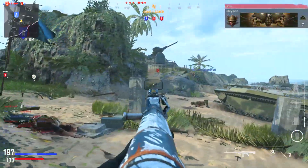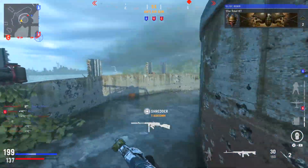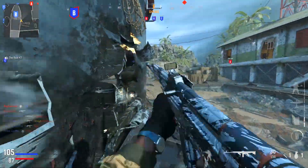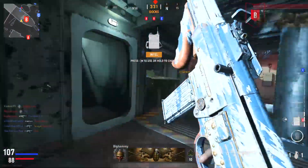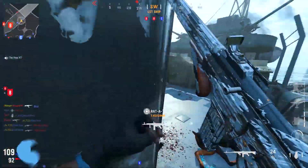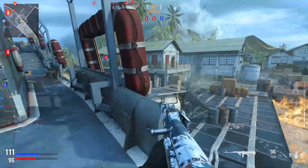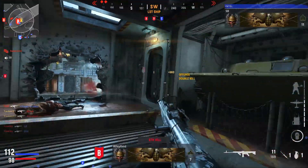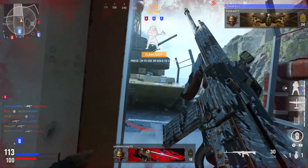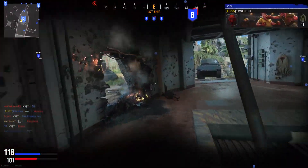Now we get to the really annoying challenges — the last three camo categories require kills with specific attachments, and those attachments differ for each challenge, so you can't always pair them up freely. The seventh challenge is called Survivalist. For assault rifles you need 180 ADS kills with certain attachments — check the main menu for which ones apply to your specific gun. For SMGs, Survivalist requires 100 long shots, so you can pair those with your Dead Eye long shot challenges and knock out both at the same time with the right attachments equipped.